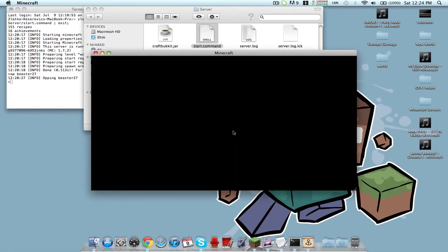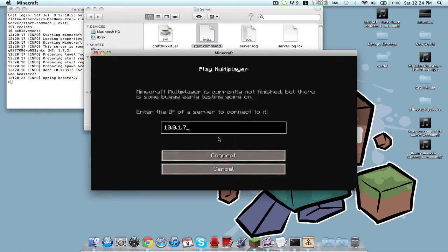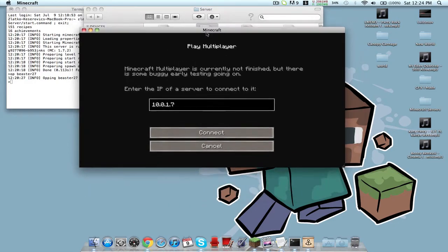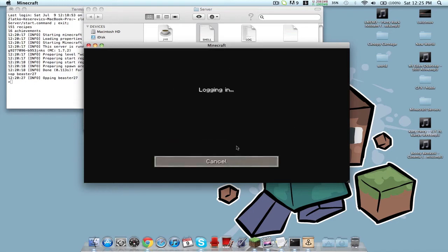It can also work with your computer's local router IP — like the one that's built in. If you don't know what that is, you can just type it in. Your IP address is whatever your computer's router IP is. Then you connect.